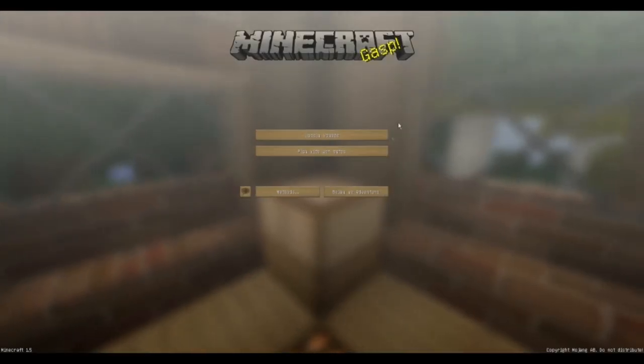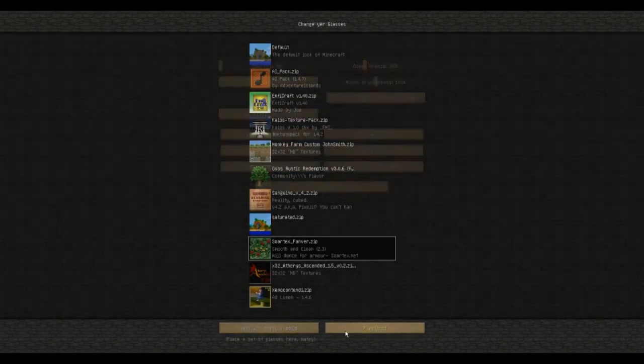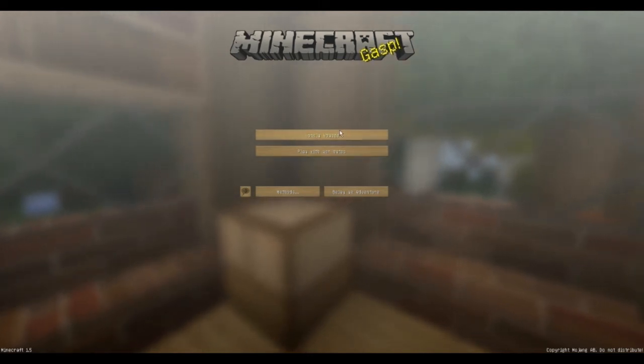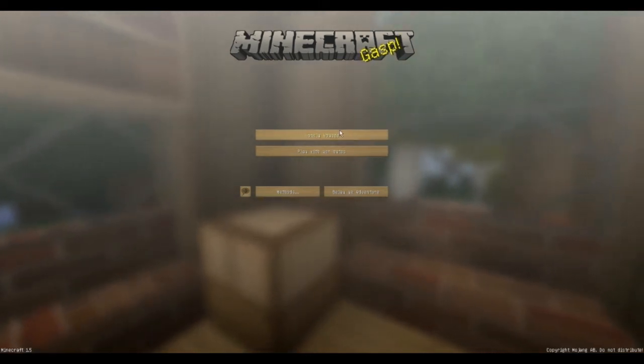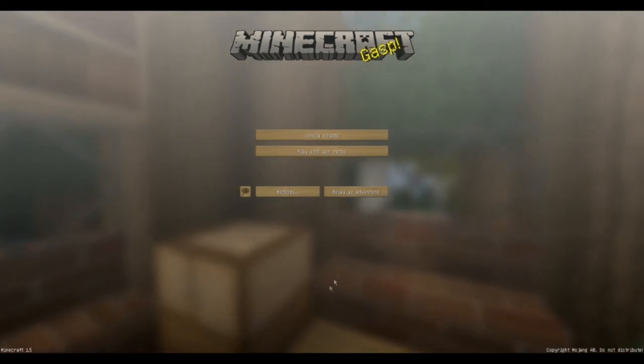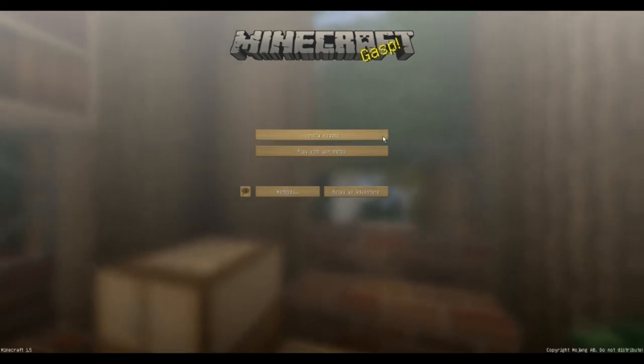I'm using PirateSpeak and the texture pack Sortex Vanver. If you know any better ones you'd like me to use or anything like that, go ahead and request that, or if you'd just like me to use the normal one you can ask that as well. I'll probably go with the one with the most requests.